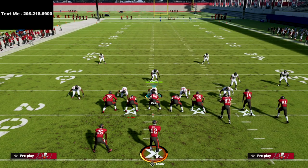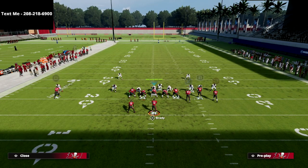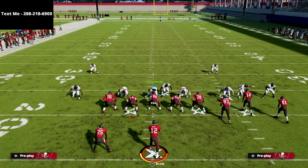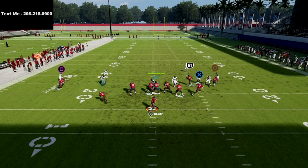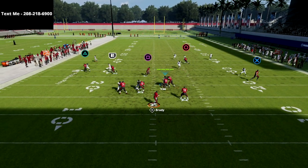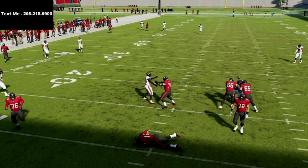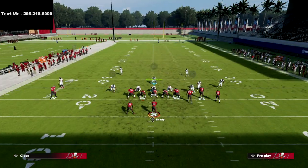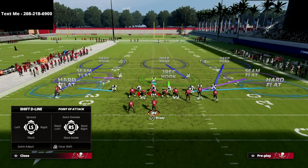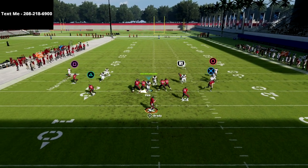The other thing I like about this is that these drag routes are going to do a really good job of pulling a lot of different coverages out of the way so that you can throw your seam wheel to your running back behind it. If you take a look at this wheel route, in this year's game specifically, this wheel route is really effective.